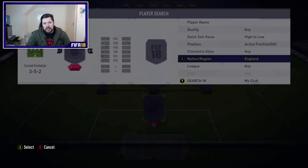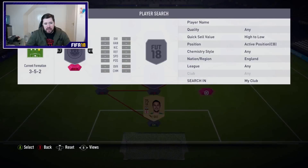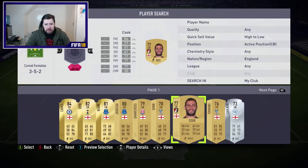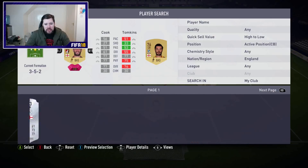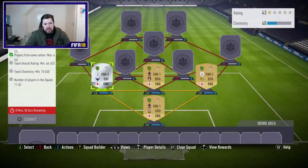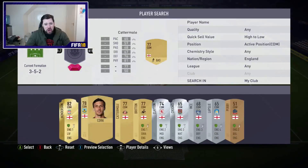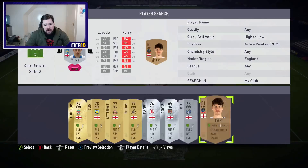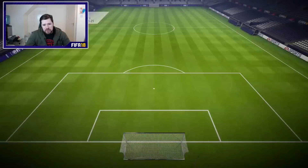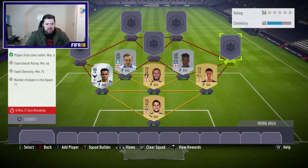What we're going to do is go for an English team first and foremost. I always like going to England just because there's so many of them. We're going to be taking a few of the higher rated players and hopefully a few of the lower rated dudes as well. It costs about 3,000 coins to complete this one from start to finish. You only need 75 chemistry overall and a 66 rated team.